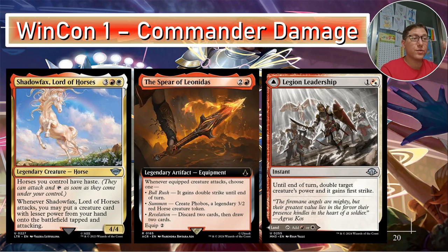One thing to be careful of: if you want to execute the commander damage win con, do not have Whispersilk Cloak equipped to your commander, because shroud prevents you from targeting it with spells like Legion's Leadership as well. Make sure you don't have shroud on when you want to take advantage of that win con.